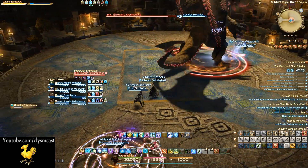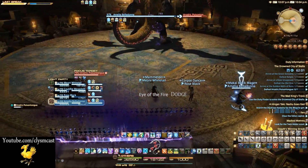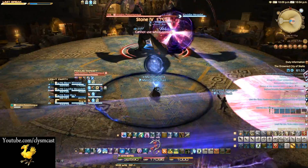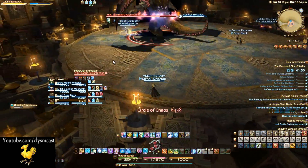Secondly, the boss will use an ability where you will see an eye symbol appear on him. This, like any other eye mechanic on other bosses, means to look away from the boss immediately with your character. Failure to do so will make you gain the Confused debuff and the AI will use your character to damage other players, which is suboptimal.